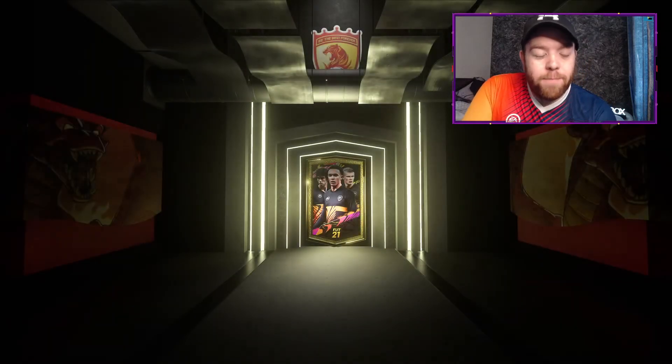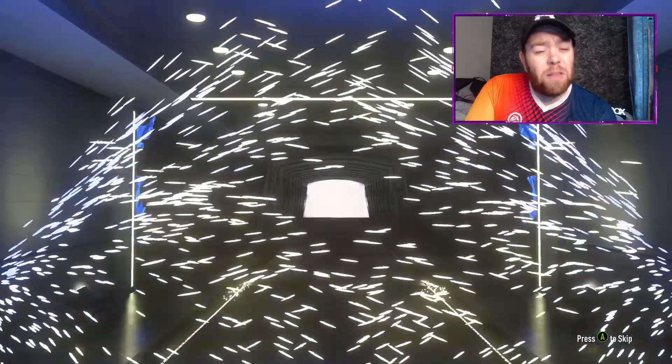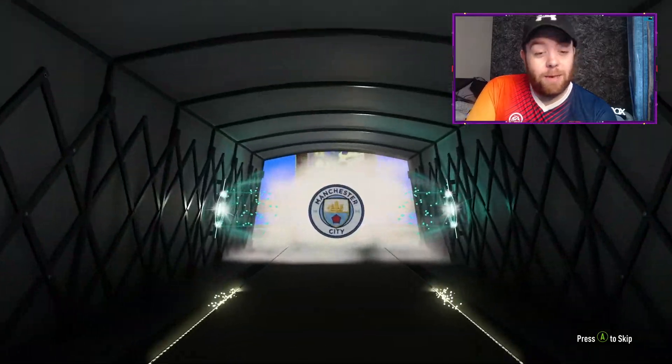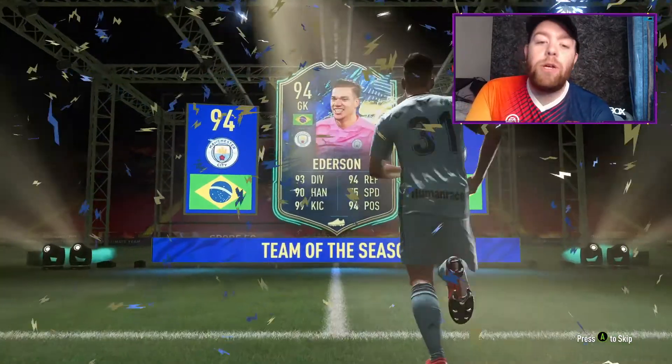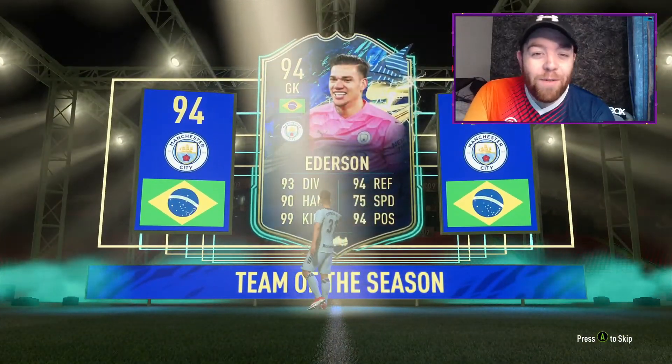I'm not sure what the best team of the season card is right now — maybe Dobsk at the moment. It's a Brazil goalkeeper, so it's going to be Ederson again. 94 rated — that's pretty good. Now we're going to hope for a Path of Glory and some stars behind it — come on!